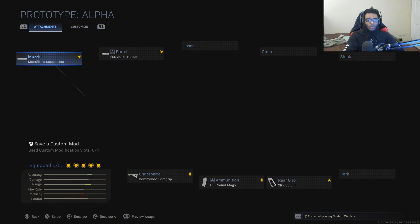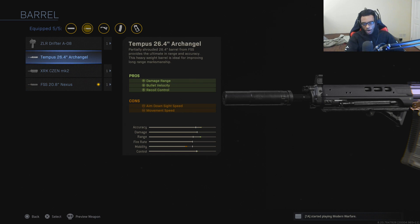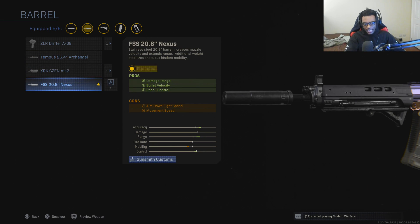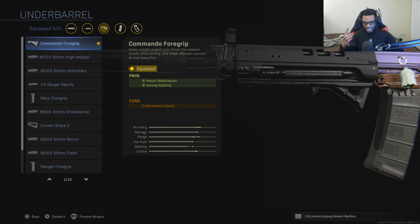I went ahead and modified my class setup. I'm running the Mielex Suppressor and the FSS 20.8-inch Nexus Barrel. Normally I run the Archangel Barrel, but I wanted to give the Nexus Barrel a try. This barrel gives us increased damage range, increased pull velocity, as well as increased recoil control — a pretty solid attachment choice. I'm also running the Commando Foregrip, which allows us to have recoil stabilization and aiming stability to iron out those shots and make this weapon have no recoil at all.